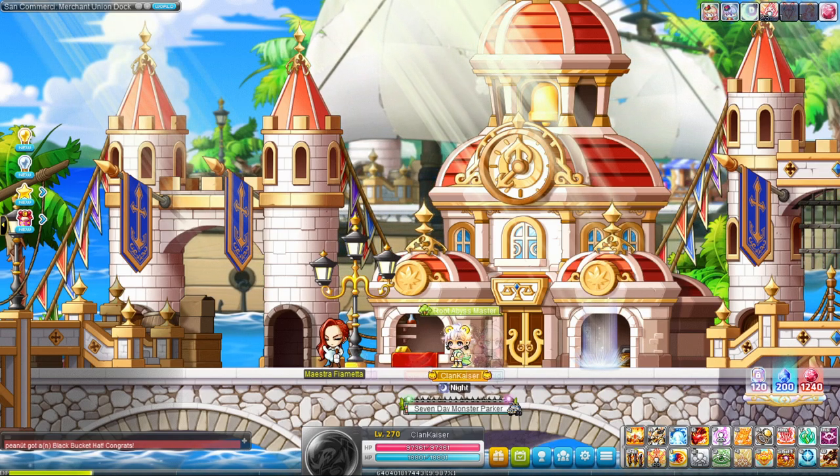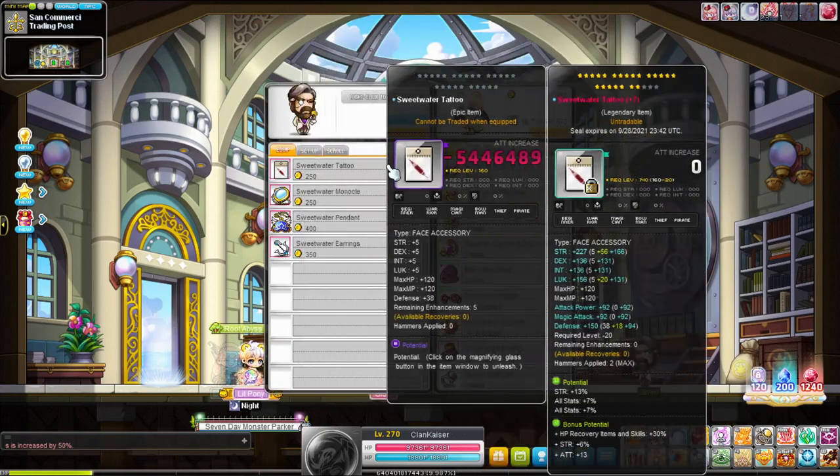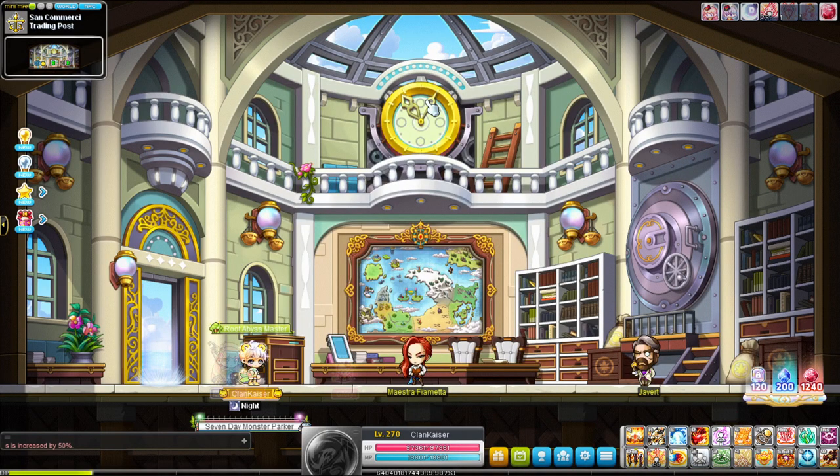You also get deneros for trading into Sweetwater Tattoo and Monocle, which is pretty solid. Daily bossing also drops cubes similar to Commerci, although cube drop rates will depend on how much drop rate you have on your character, but it's definitely worth considering.